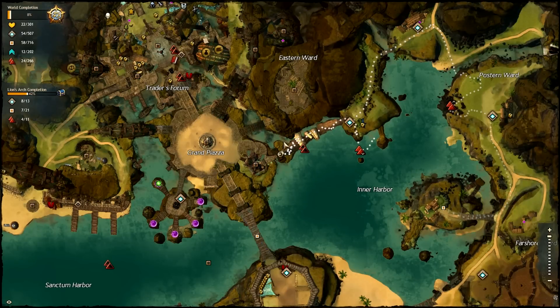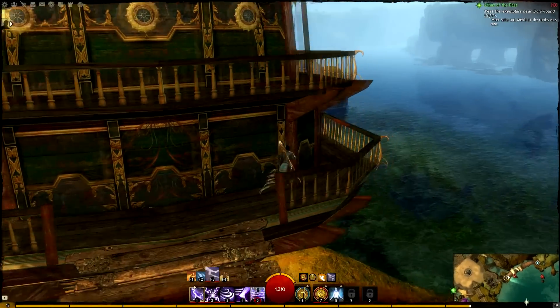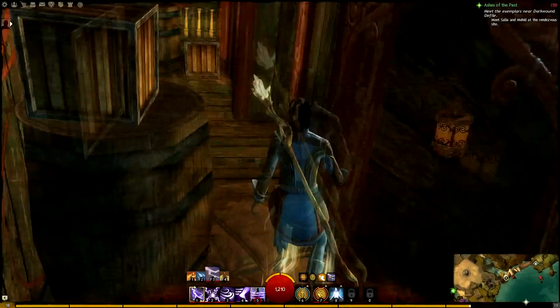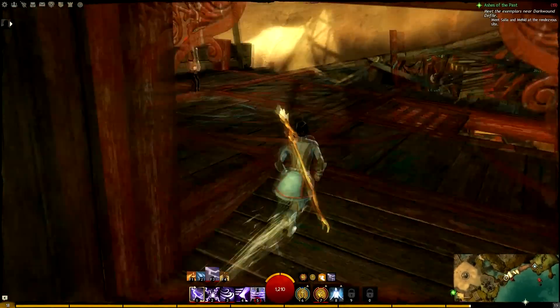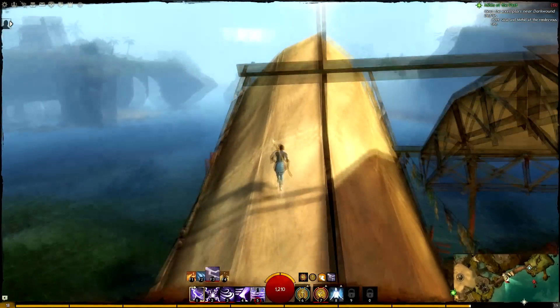Hey everybody, this is Nick Lewis, also known as NTK Luciform, and this is the second vista in the inner harbor. Go ahead and start on the west side of the ship bridge, make your way up the staircase, and jump over the obstacle block in the doorway there. Make your way over to the left and walk up the covering.